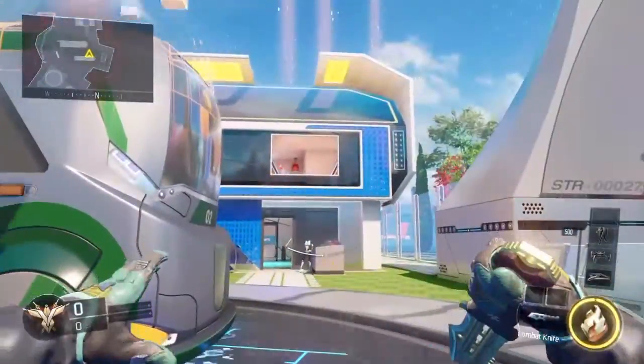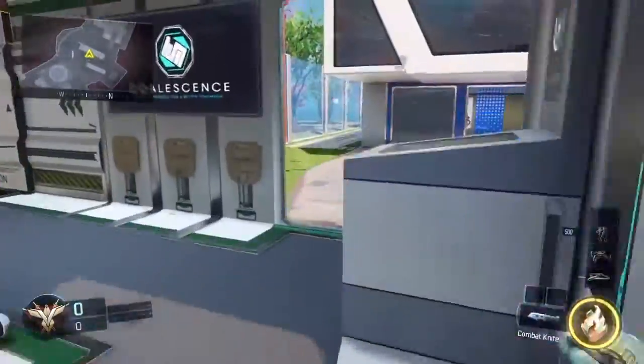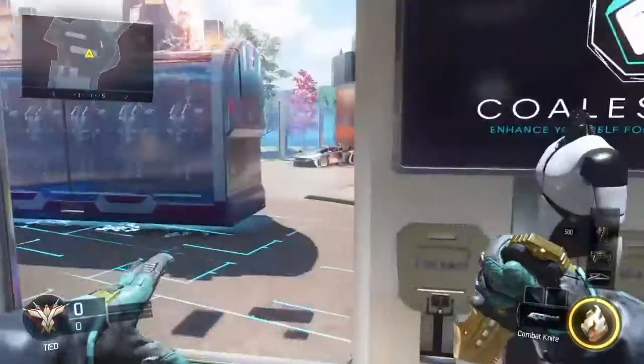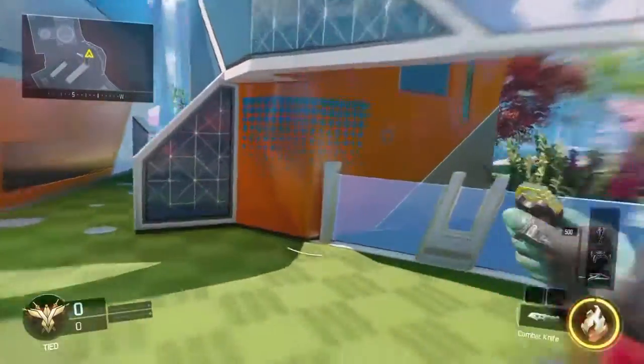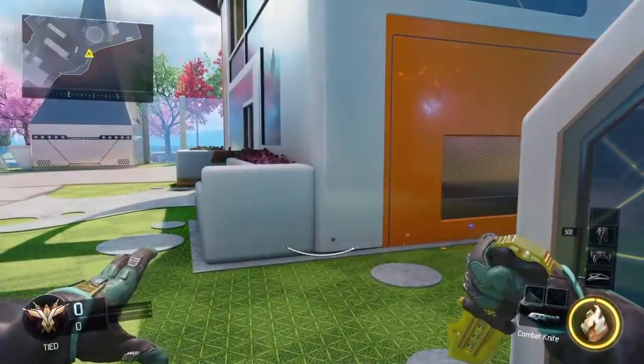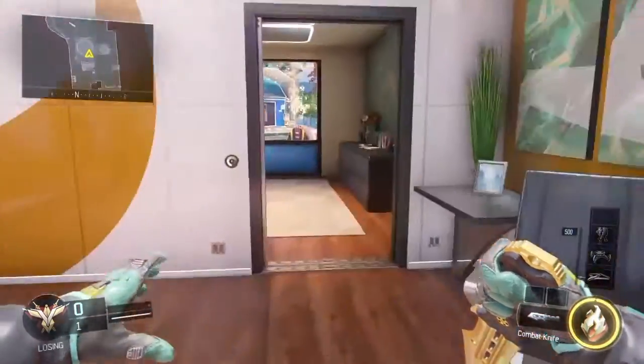In Nuketown you can jump from the windowsill all the way out to like the bus, or from the orange house all the way to the moving van. So pretty much this is going to be a really helpful tutorial on how to get across the map faster. You can also do it on many various obstacles.